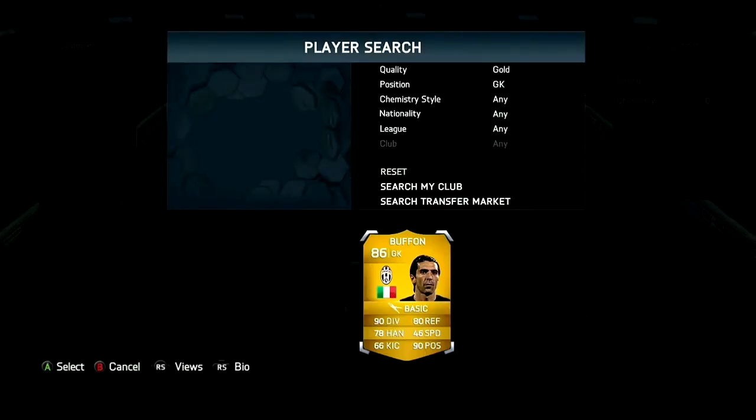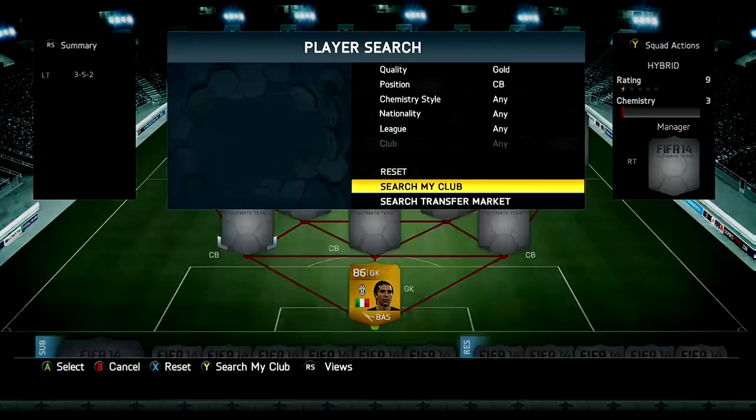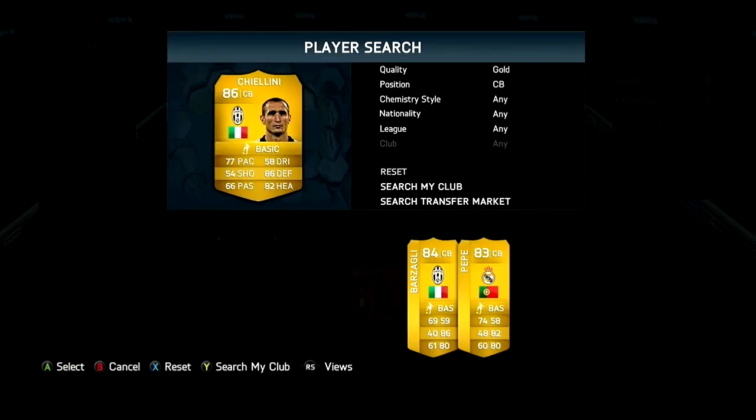Starting off this 70k hybrid squad builder, in goalkeeper we do have Buffon. He cost me 5.4k coins. He's a really good goalkeeper, one of my favourite goalkeepers in the game and he's really solid.